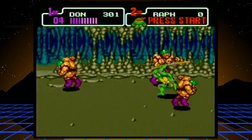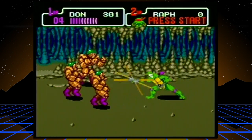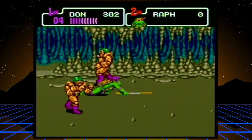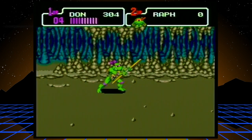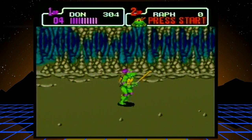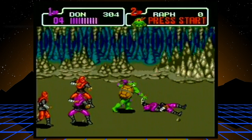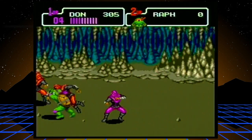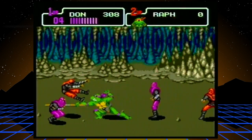I actually like the way the turtles look in this one too. The colors are — I don't want to say too vibrant in Turtles in Time — but I think the shading of the character models looks a little better. Although the backgrounds don't look nearly as good. Like this cave, while it's fine, it's kind of boring — this gray, green, brown color.